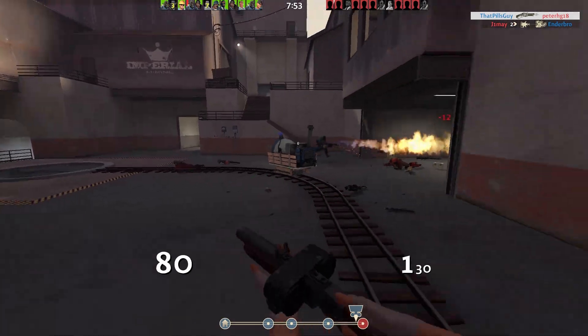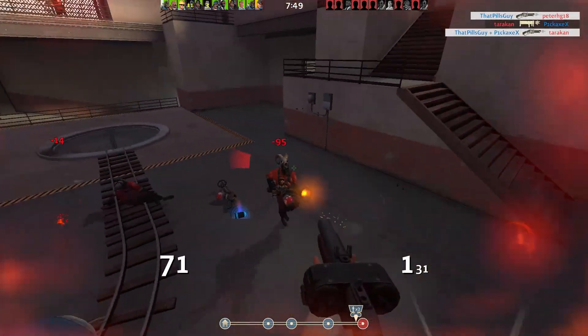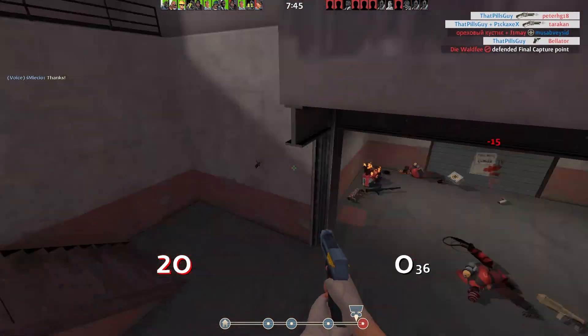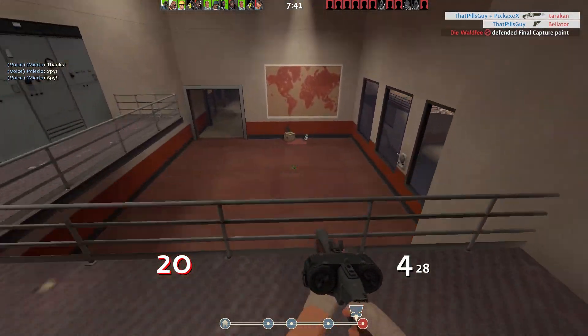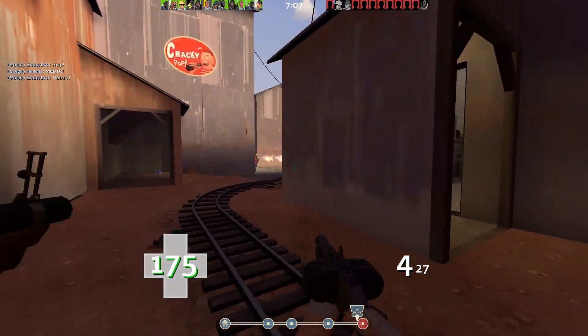Punish these people. One thing you want to do on Scout is play with your surroundings — you have the height advantage. Finish him off like that and we get out alive. That is insane. To be fair, we have done very well.